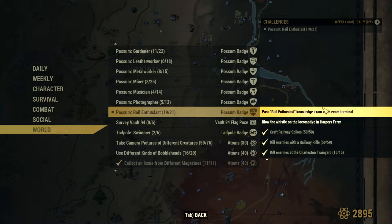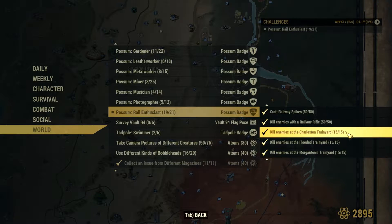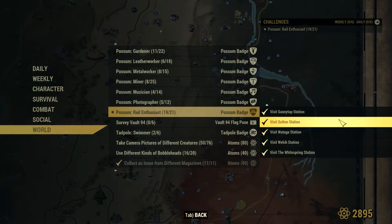It's super straightforward and nice and easy. Some of these things I have already done without even paying attention, like visiting all of the stations. We do also need to take out 50 enemies with a railway rifle, make some spikes and clear out the train yards. Plus, we even get to play conductor with an actual locomotive whistle.